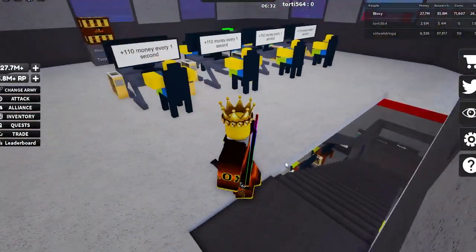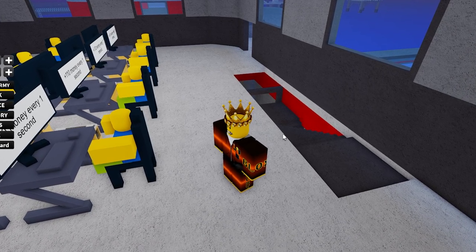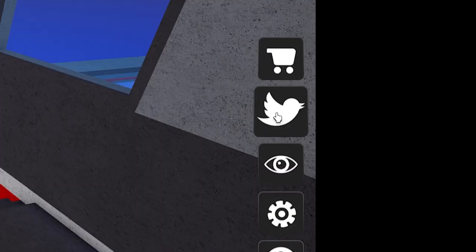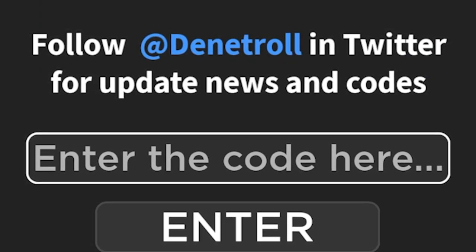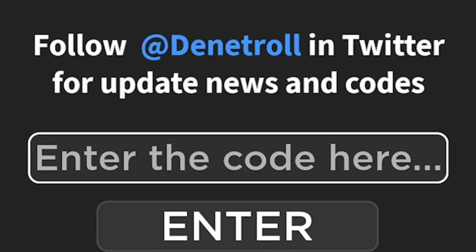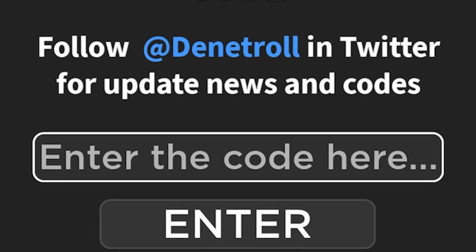So guys, I'm going to show all of these codes for you. On the right side we have a Twitter icon — we're clicking it. After that we can enter our codes from here. These codes are working, you don't need to worry about that.